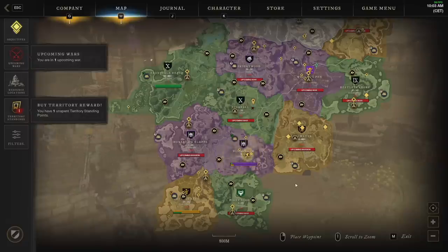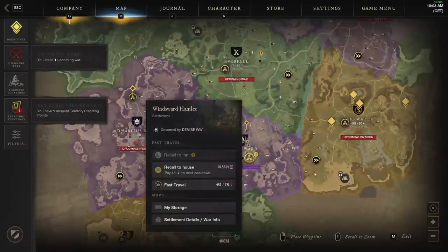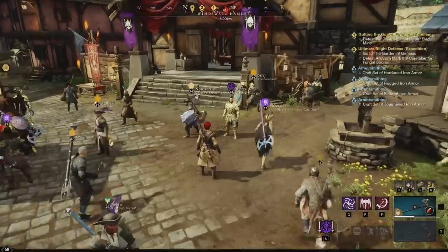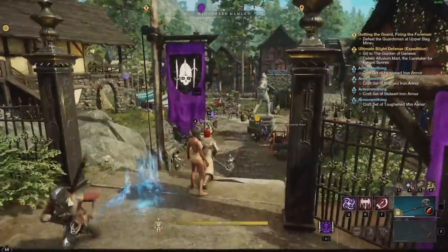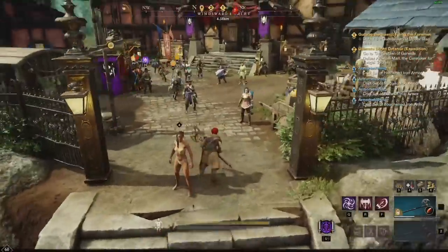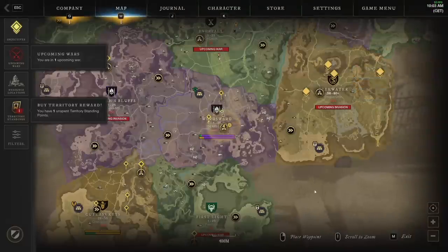You have to do town boards in multiple different locations. I decided to use Windsward as my crafting hub, as I think this town has the absolute best layout — everything is nice and close to each other compared to Monarch's Bluff or Everfall.